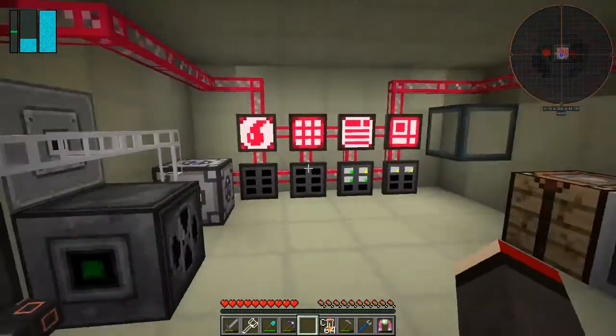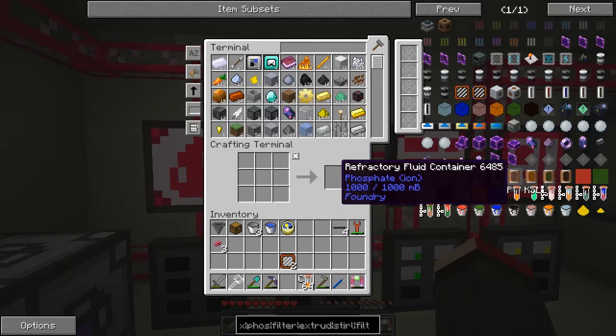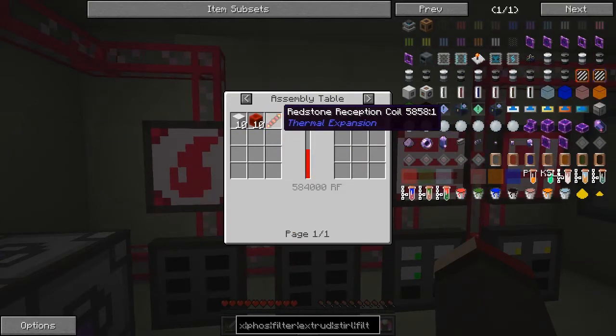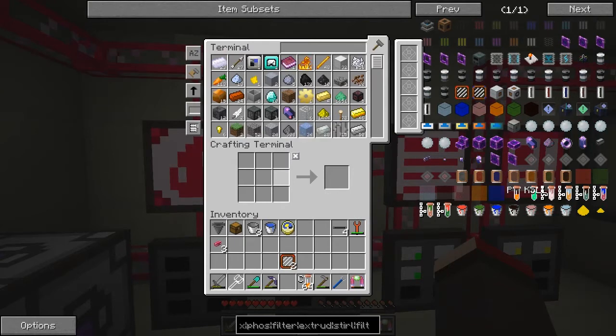In the meantime, the reason I'm building this machine frame is to make the ignis extruder. Let me go back — I can't see it, being blind as usual. There it is. We need 10 blocks of that. I'm going to do the sterling generator as well. I need to make some more redstone — I haven't got enough. Another 90 redstone is needed.